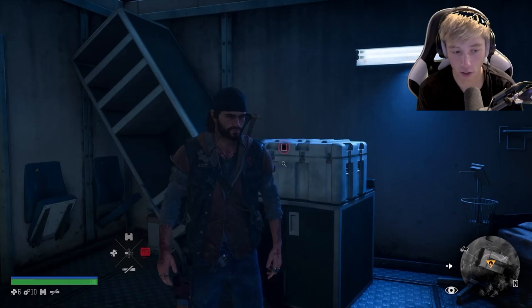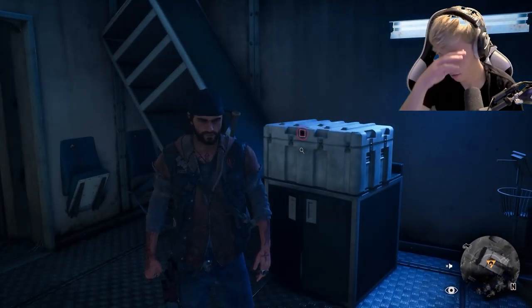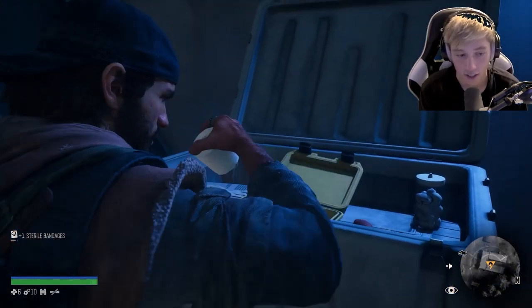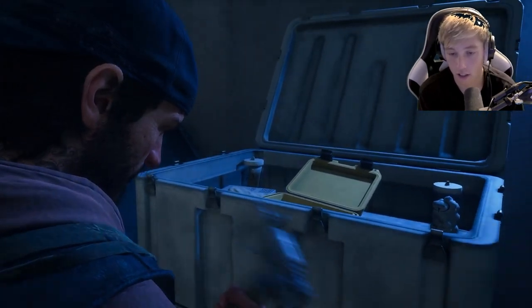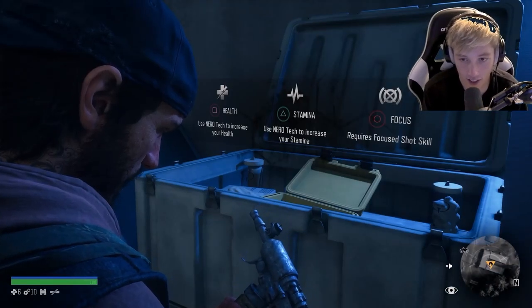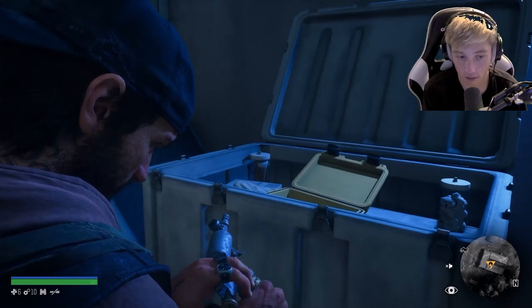Might as well heal real quick. Let's open this and see what's in here. Oh, for Boozer this would be great. NERO injector! NERO injectors can be found inside NERO mobile medical units at NERO checkpoints. Use them to permanently increase your health, stamina, or focus. Let's do focus.